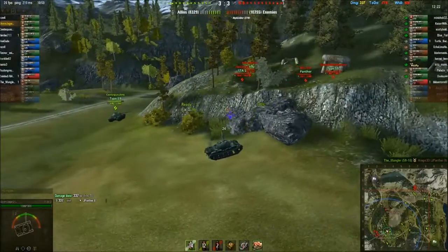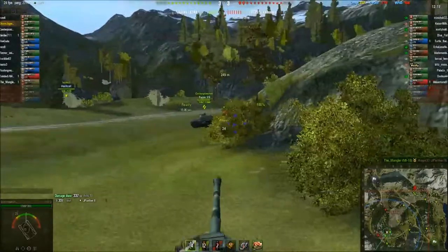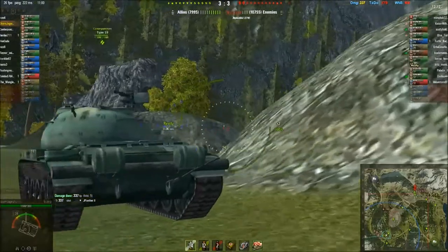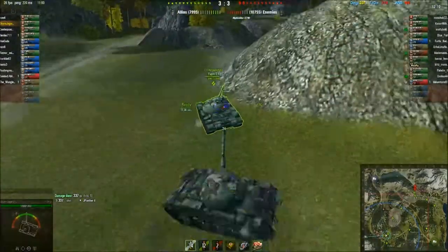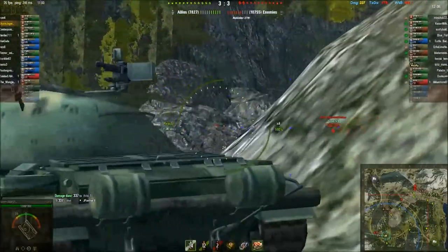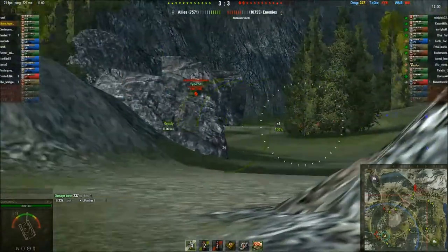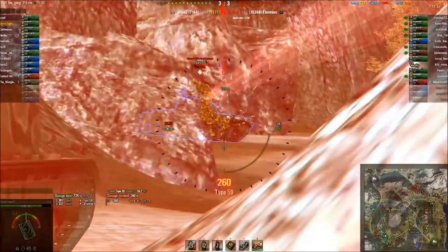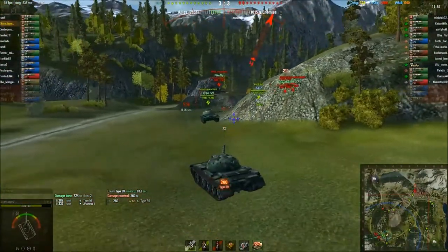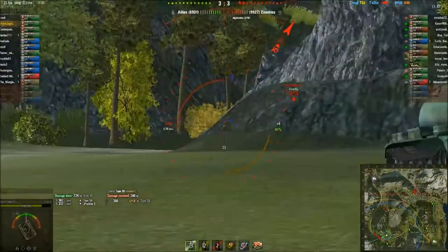Looks like we've got a lot of enemy tanks coming up, so we need to get stuck in. What I like about the long reload is you can just pick your shots and get out of the way. That's a better way of playing in my opinion. Another Type 59 there. He hit us for 260, but we hit him for 387, so that's a better trade.